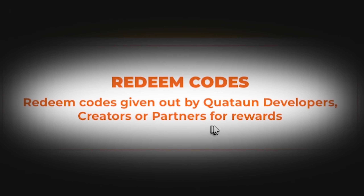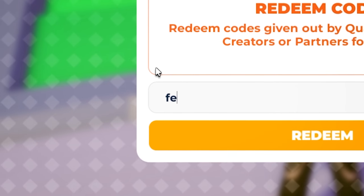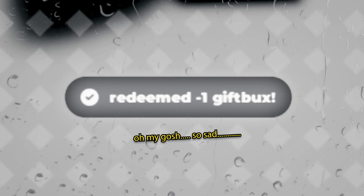You can get codes from the developers, creators, and partners. In my last code video I said there weren't any creator codes anymore — well, luckily that changed. Before we get to the creator codes, I'm going to give you the first code with a warning: this code does work, but you might not want to redeem it. The code is FEWKZ, and once you redeem it, you'll lose one gift box.